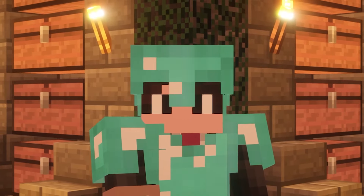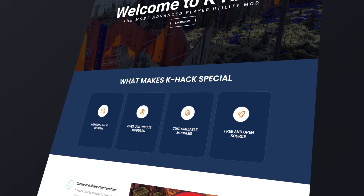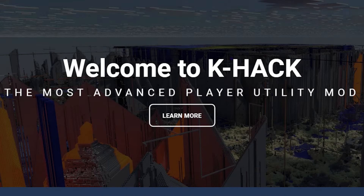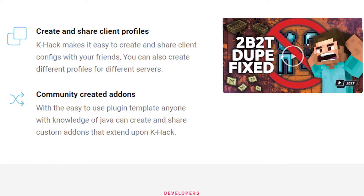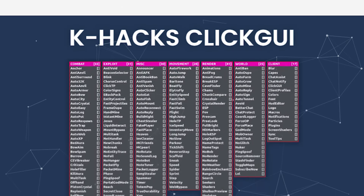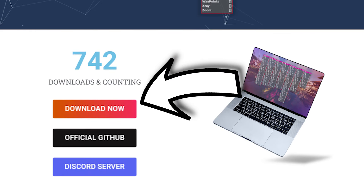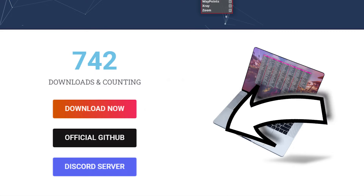So before we take a look at K-Hack itself, let's take a little look at the website. In my totally unbiased opinion, I think there is a decent amount of information on the client, and to be honest, I think whoever created the website should have more subscribers on YouTube. If you scroll to the bottom of the page, you will see a download section where you can choose between downloading a pre-compiled jar that goes straight into the mods folder, or going across to the official GitHub page where you can inspect the code and or build the client for yourself.